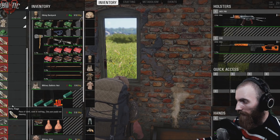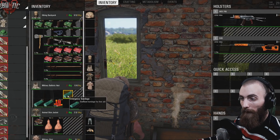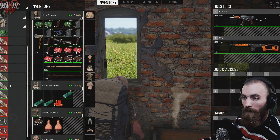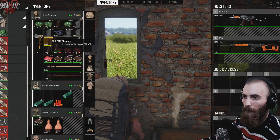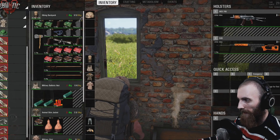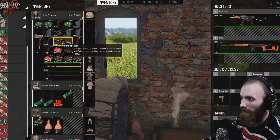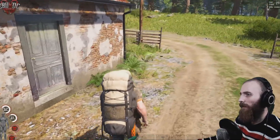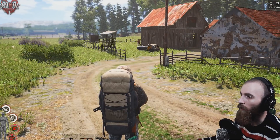Also, regarding rags and bandages: bandages heal you way, way faster than rags. So if you see an emergency bandage, always swap your rags for bandages. Always place those items in your quick-access hotkeys, and never forget where you drop your weapon.